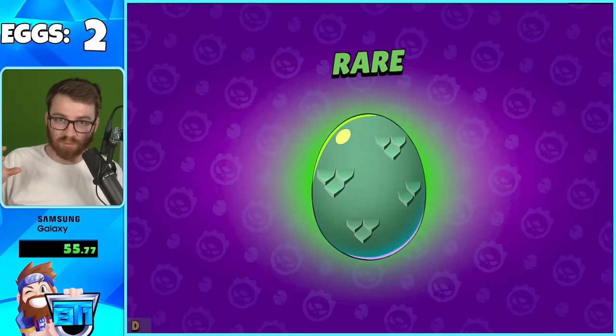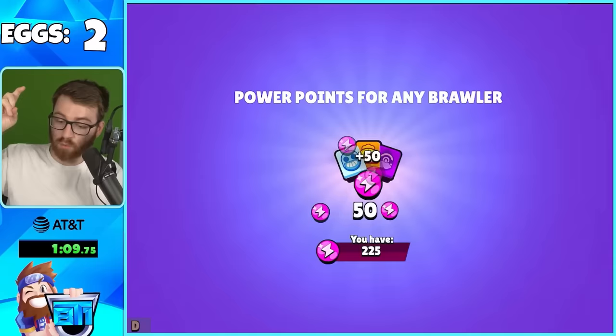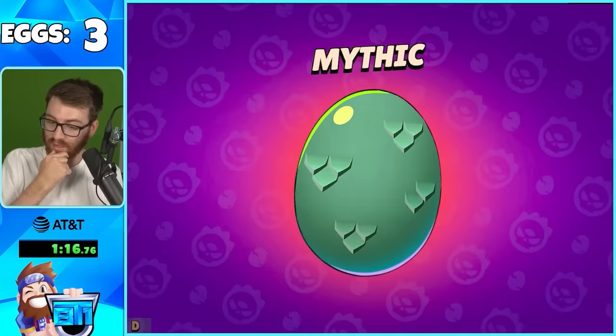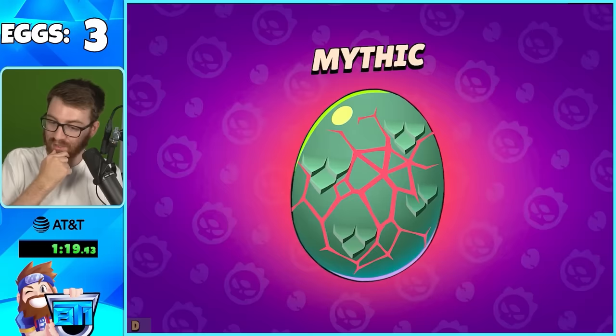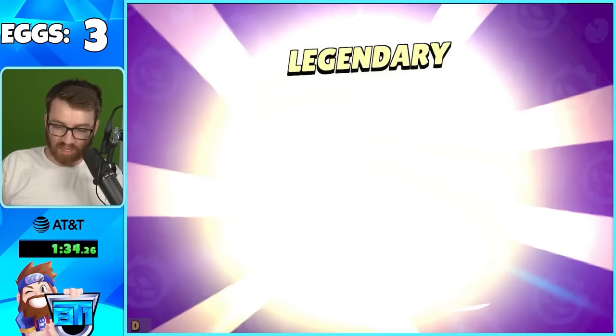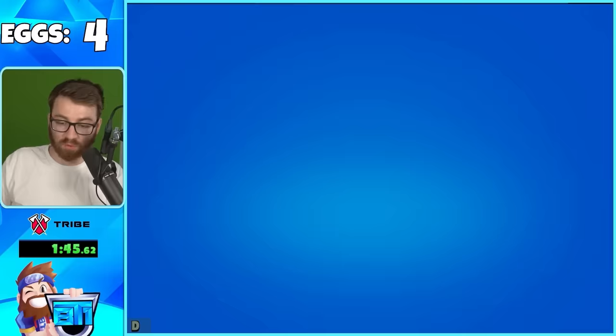There are 40 mutations coming to the game this update for a limited time as an event. Eggs can have power points, coins, monster skins, and mutations. We pulled an epic egg, then a mythic egg, then a legendary egg on the second one - legendary egg gives a Beetle Bee skin. It's good for progression and for those cool mutations.